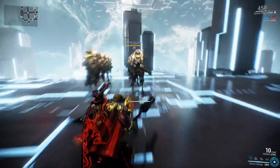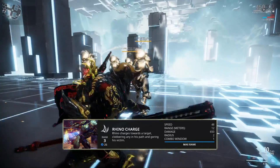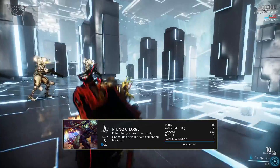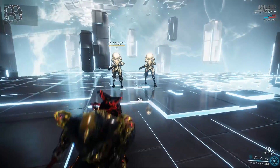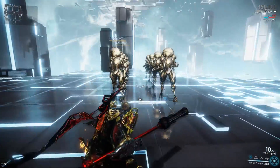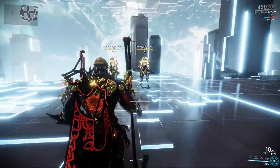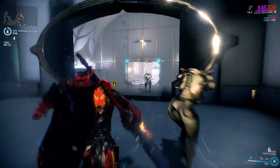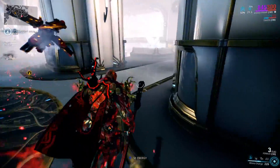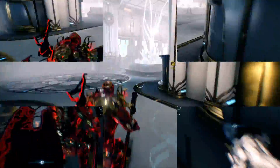Rhino's first ability is suitably called Rhino Charge — this is where Rhino charges into battle. At max rank without mods, Rhino Charge will cover a distance of 12 meters at a speed of 48 meters per second. Enemies within 2 meters of Rhino during the charge are dealt 650 impact damage and ragdolled everywhere.